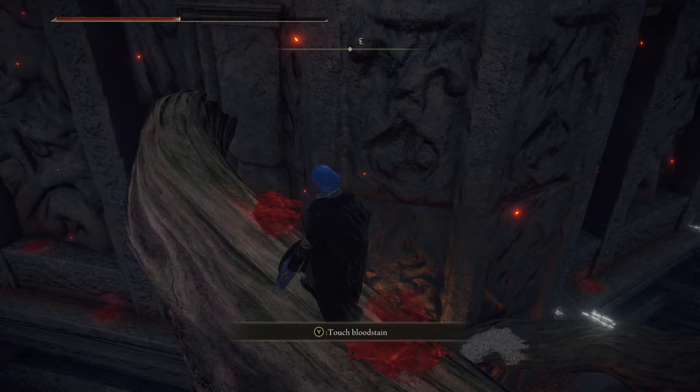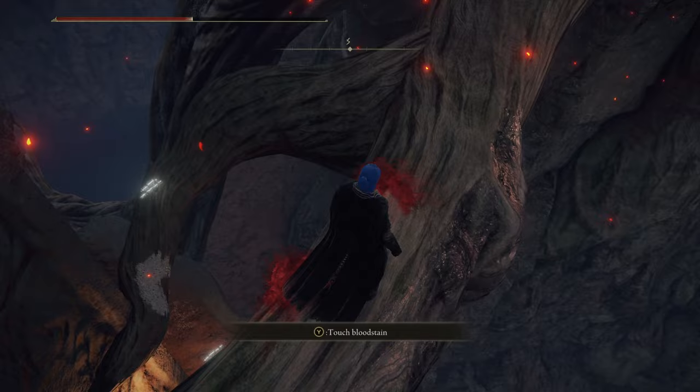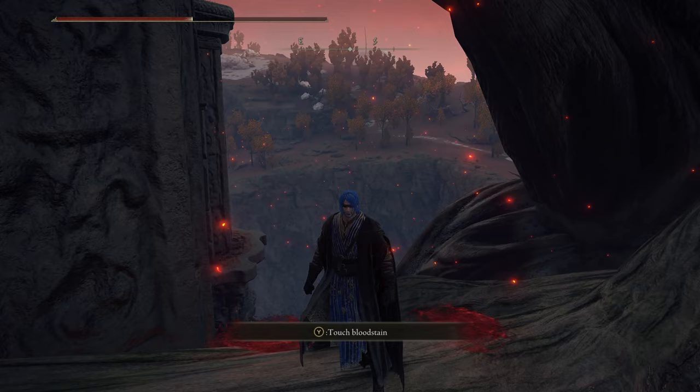One important thing to note: this only works with Torrent riders. You need to find someone who fell while riding their horse — it seems to treat Torrent like a dying enemy that can give you health back. But if you watch a regular bloodstain, just a regular guy dying, it won't work. It has to be someone riding Torrent.